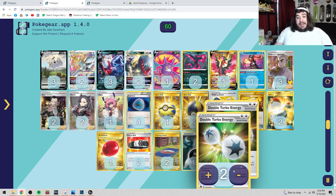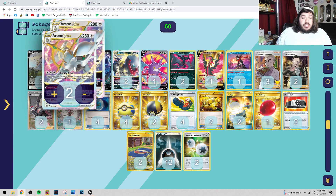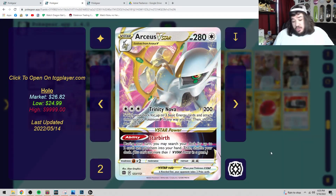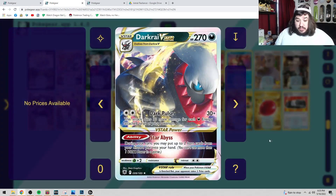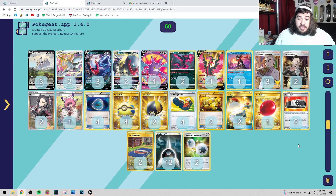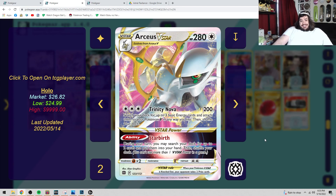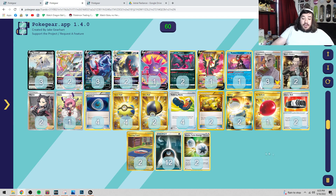Dark Rai V and V Star are both good, but how are we going to accelerate energies? The big thing I personally want to use is RCS V Star. Trinity Nova needs 200 energy and then lets you search for three basic energies and attach them to your Pokemon V however you like. That's a base 90 extra damage with Dark Pulse. If RCS V Star fires twice, you're doing an extra 180 — and RCS can usually survive two turns.